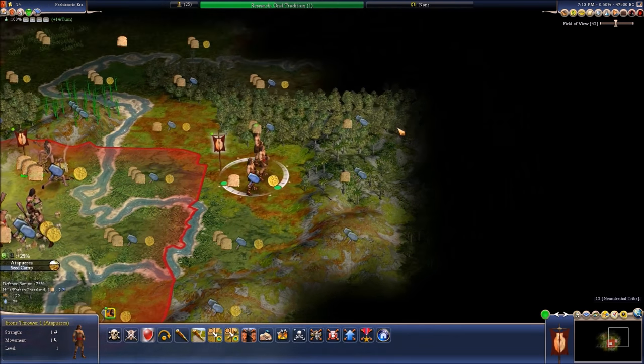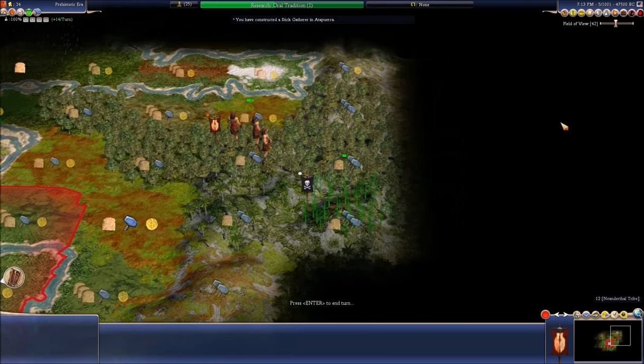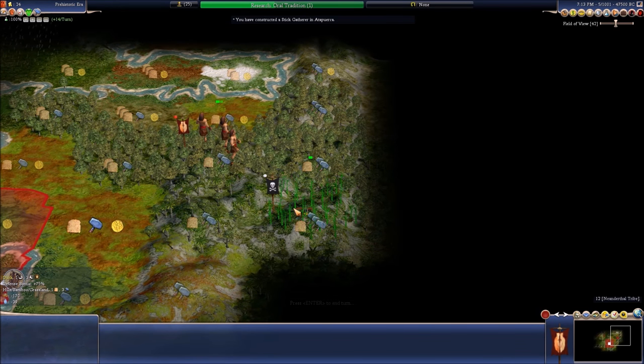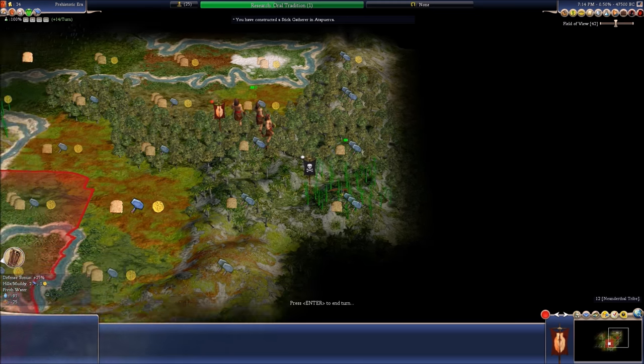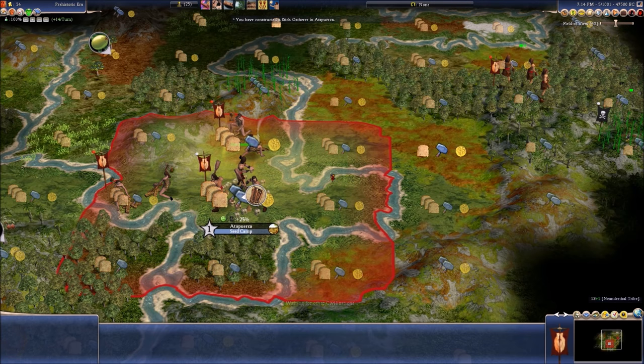Let's get seed camps. My friend can just explore as much as possible. And there we go — the first animal we have encountered is the dreaded duck, with only one strength and three movements. It's because it flies, so it has a higher movement amount. Let's get oral tradition.